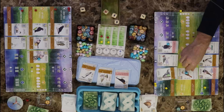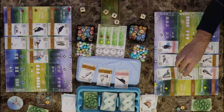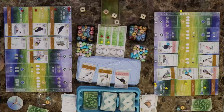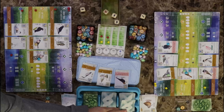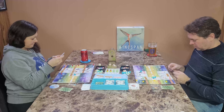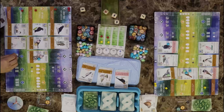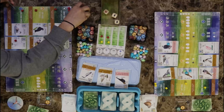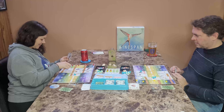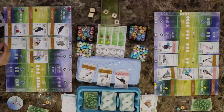I get that or that — I'll draw two bird cards because I discarded an egg. Then I'll draw a card and discard one — we'll discard this one. And that's my turn.